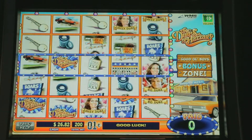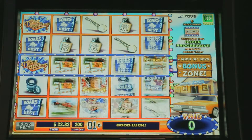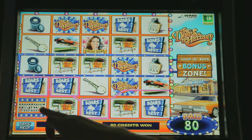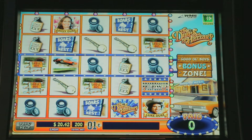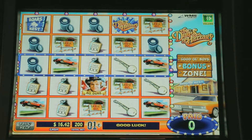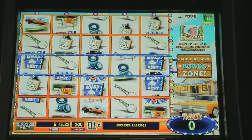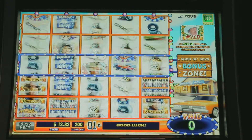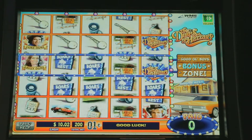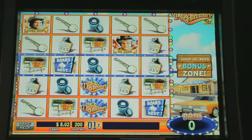We are playing 8 cents per line, which equals the $2 bet. Come on, let's get some bonuses. There are some progressives right there. This is an extremely classic game. It ran on older hardware on the WMS machine. And technically it seems like it's kind of ahead of its time. It plays some video clips from the TV show. Oh, we almost got it there.